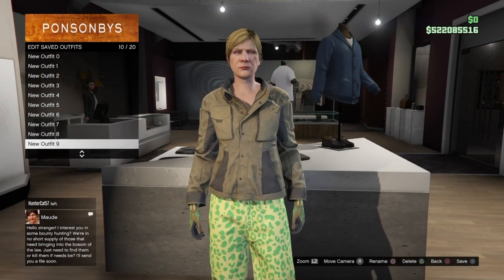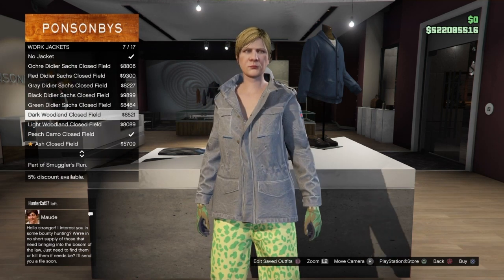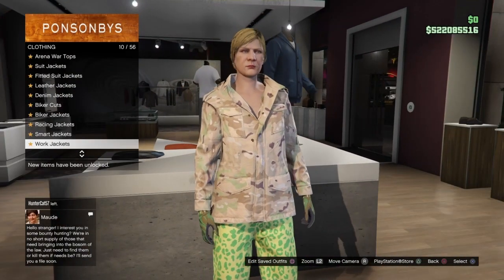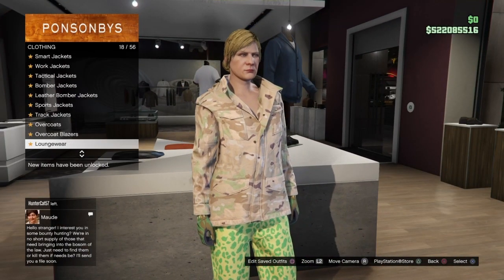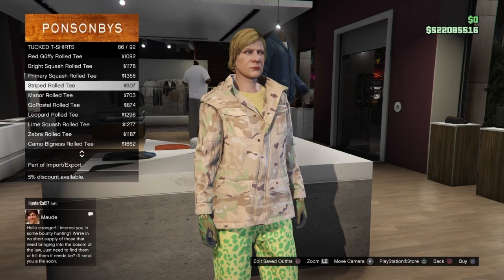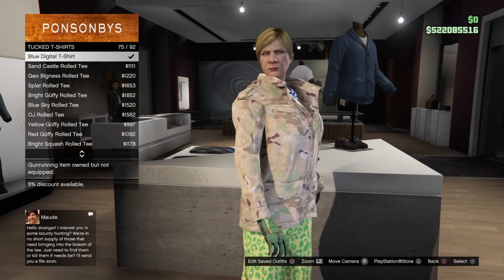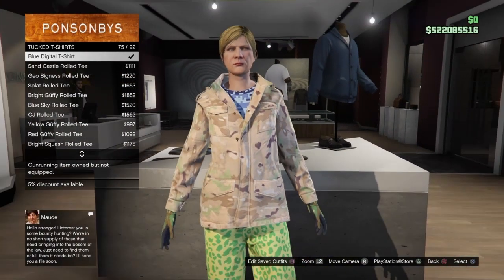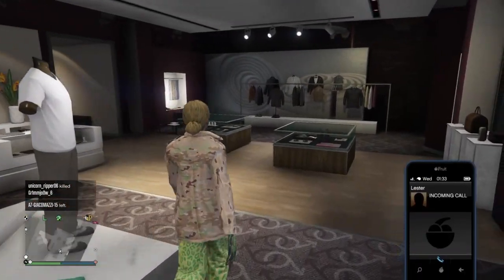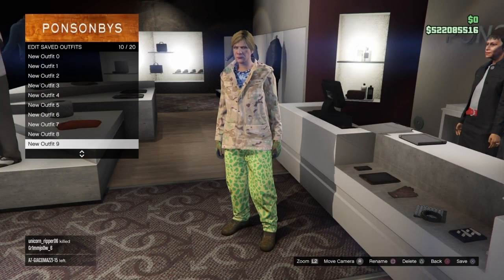For the final component outfit, go to the peach camo work jacket which should be number 9 — equip that. Then go back to the tucked t-shirt section and go to the blue digital t-shirt which is number 75, equip it and save the outfit. That's all of the component outfits done — you should have these 11 outfits total.